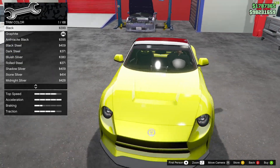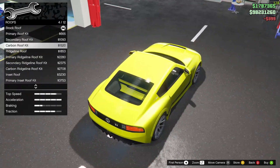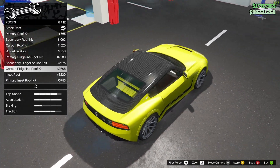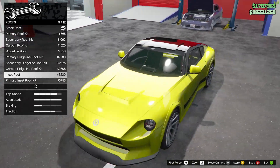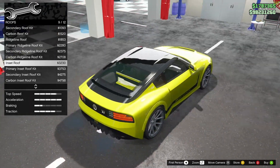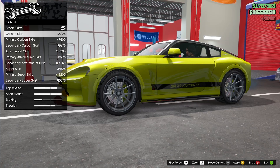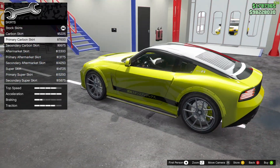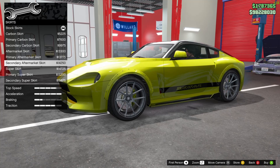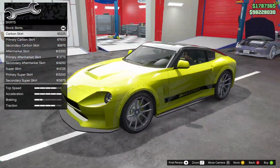For the trim color, I might honestly just go black — yeah, let's go black. Roof options: primary, secondary, rich line, carbon rich line, inset roof — I like that — carbon inset. I think I'm going to go with the regular black inset roof. Skirts — we've got a good amount of options: carbon skirt, primary skirt, secondary, aftermarket primary, aftermarket secondary, aftermarket super skirt. I think I'm gonna go with the carbon one.